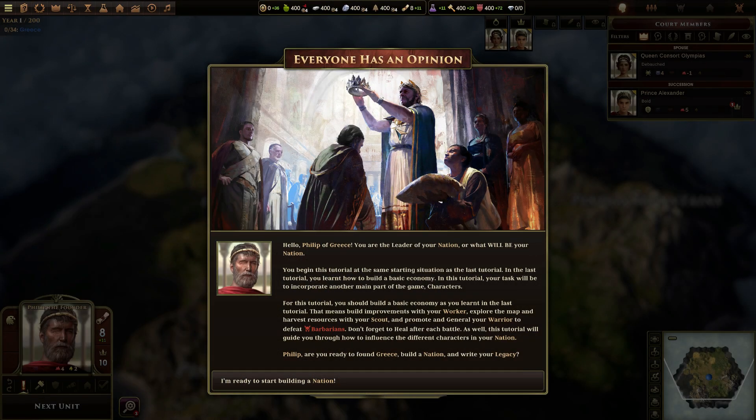Everyone has an opinion. Hello, Philip of Greece. You are the leader of your nation, or what will be your nation. You begin this tutorial at the same starting situation as the last tutorial. In the last tutorial, you learned how to build a basic economy, except you only have one city. In this tutorial, your task will be to incorporate another main part of the game: characters.